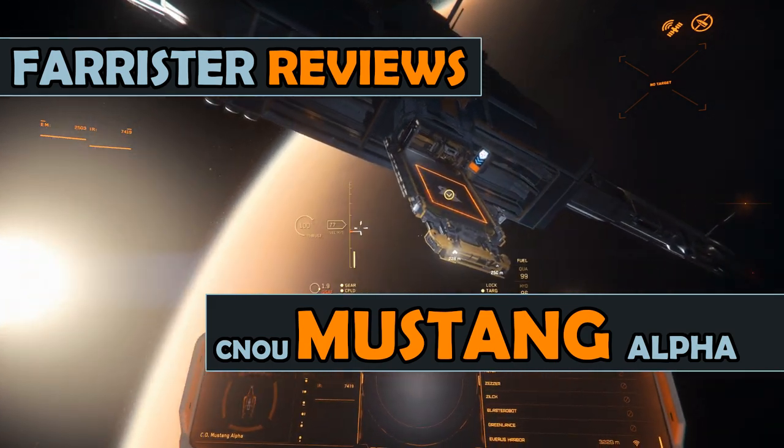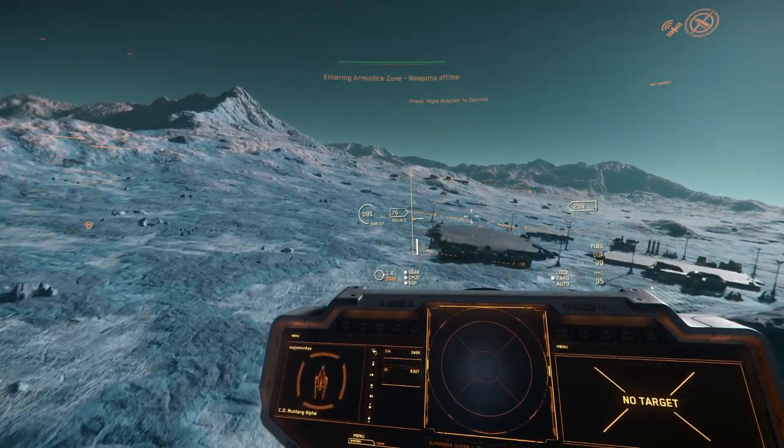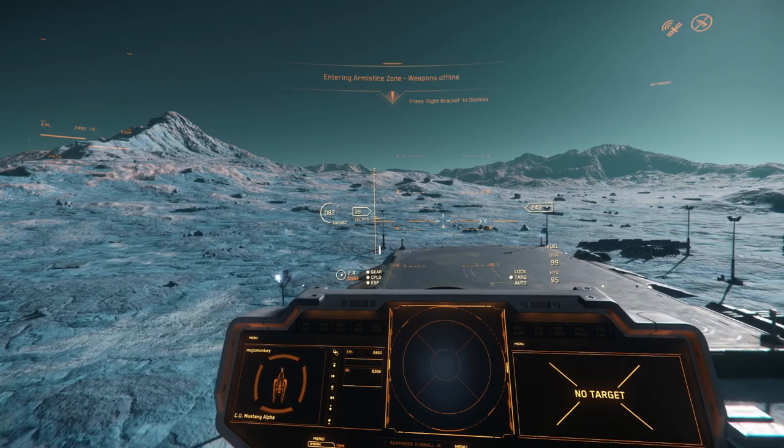Star Citizen is currently in alpha testing, and the Mustang is one of the flyable ships. The Mustang is a basic starter ship, described as light freight.